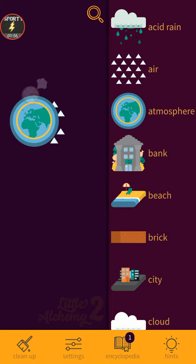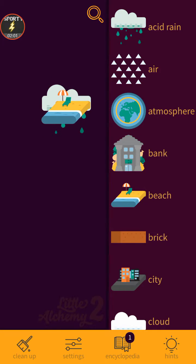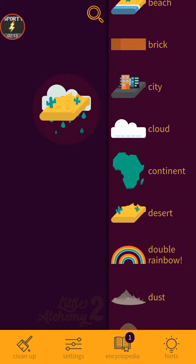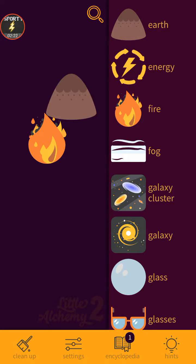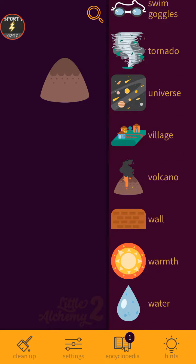Acid rain — no, makes pressure. Let's try everything with acid rain. Brick — it might do it... no. City no, cloud no, continent no, desert no, rainbow no.